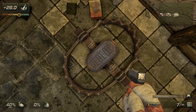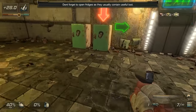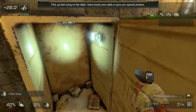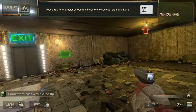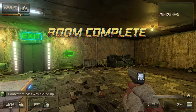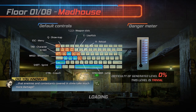So we have a bear trap. We're hiding useful items in fridges — ridiculous. Nothing good ever comes from the fridges, only monsters. Contestant pass — extra crit, accuracy, ammo, damage. Permanent items like this one never disappear from your inventory even if you die. You get them after reaching some milestones and they're very powerful. So there's kind of a progressive upgrade system between runs. That'll be nice.